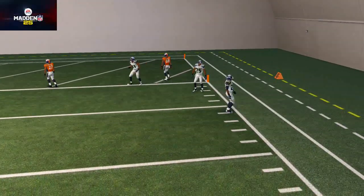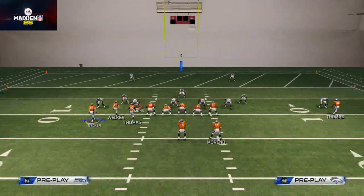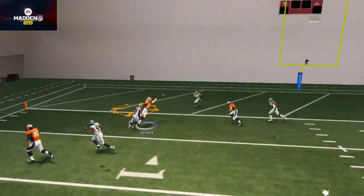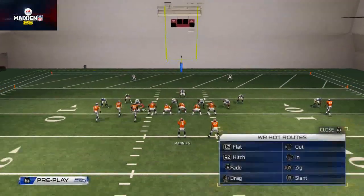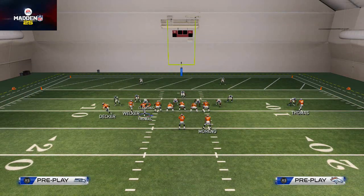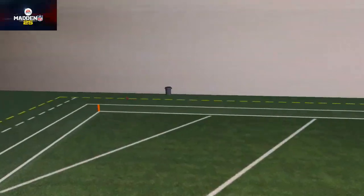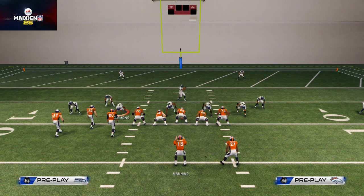So we instituted the strategy of motioning Decker out on a curl route, then pass-leading to the inside, clicking on and making a user catch by bringing him just a smidge to the inside. You motion him out, click on, and take him to the ball. I threw it a little bit late there, but you guys can watch the previous video on this playlist for background.